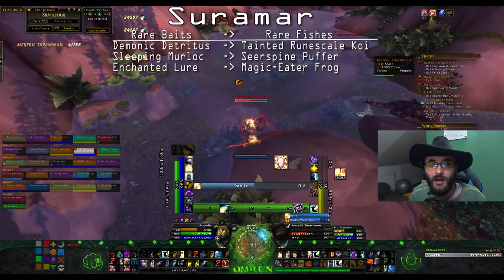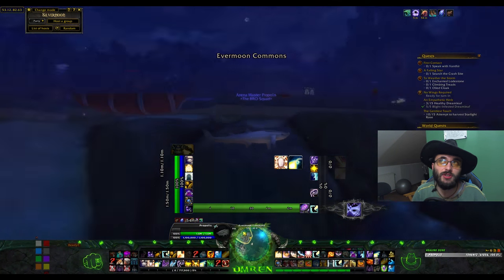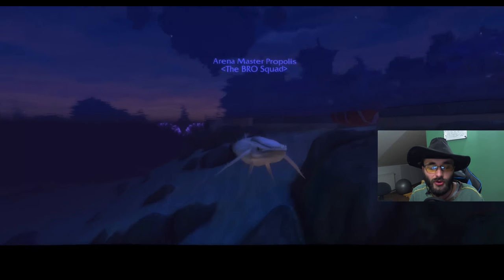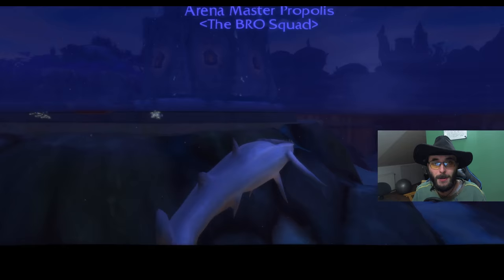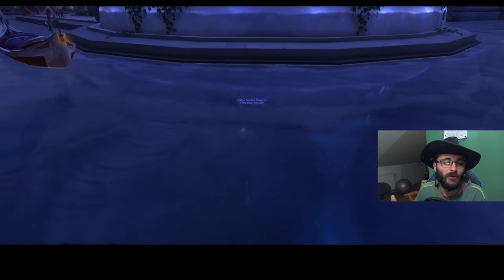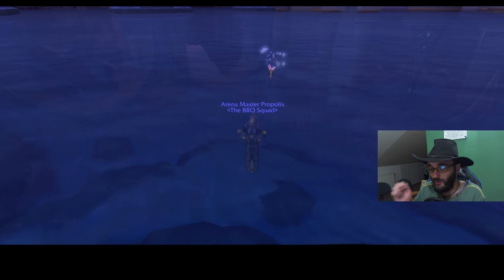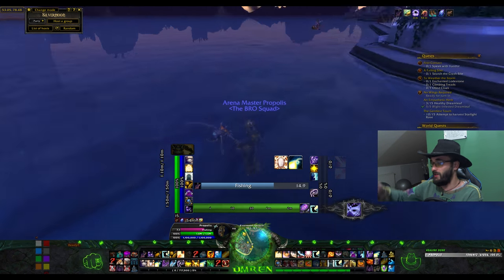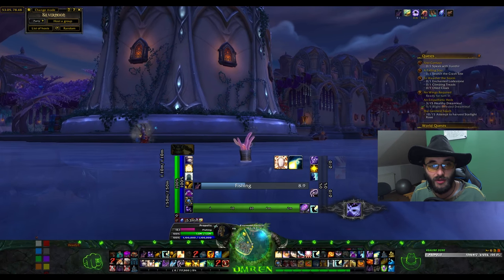Now let's go to the Ocean baits. Let me clarify what 'ocean' means here: ocean means every water area that doesn't have a fishing pool on it. So if you go into Suramar and fish in the water where there's no pool you're throwing your bobber into, that's considered ocean. You can even fish right next to a pool and it counts as ocean. Basically, ocean is any water zone where you're not fishing in a pool.